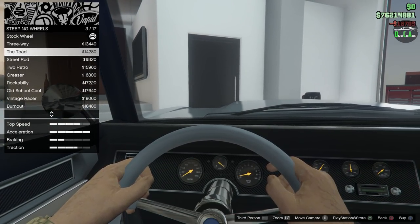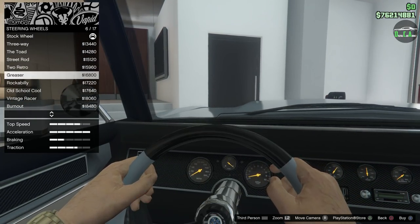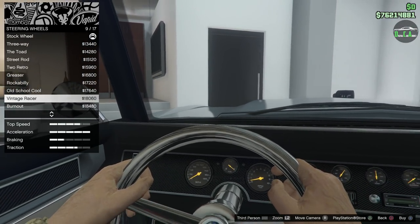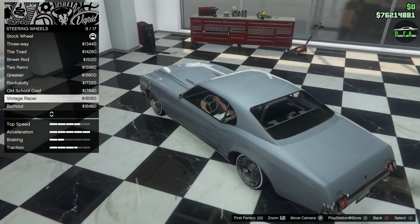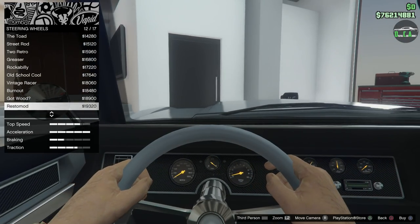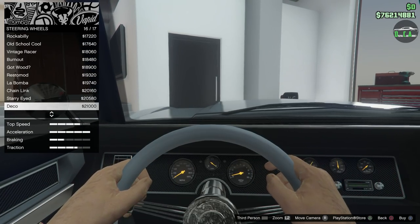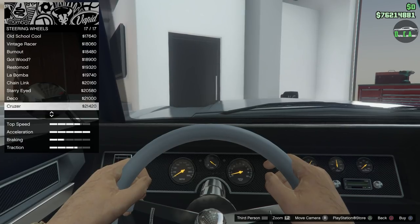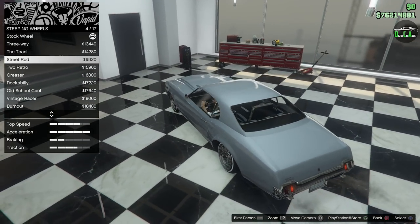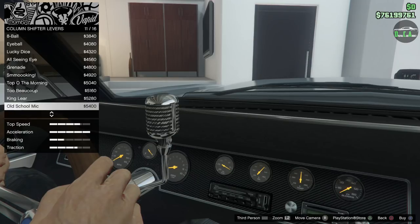For steering wheels, you've got three-way, two-toed, all the different crazy options. Street rod with the wood is really nice. Unfortunately you can only zoom in and not out here, so it's a bit of an awkward view for steering wheels. I'm definitely going to do the street rod with the wood — I like that a lot. For column shifters, we already have a shifter in the center, so let me double-check this.